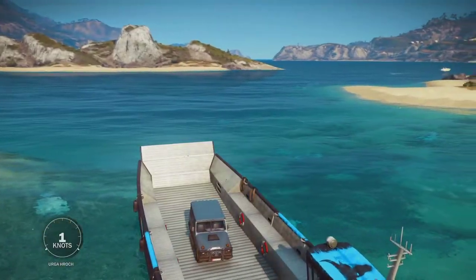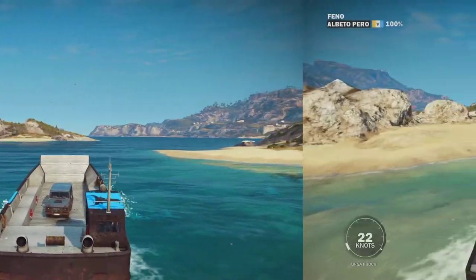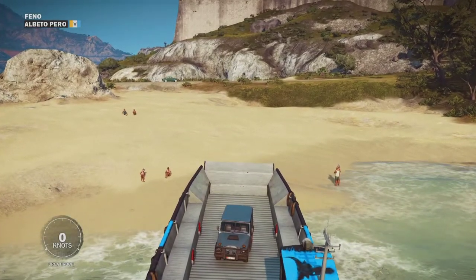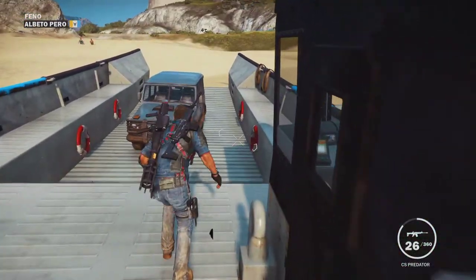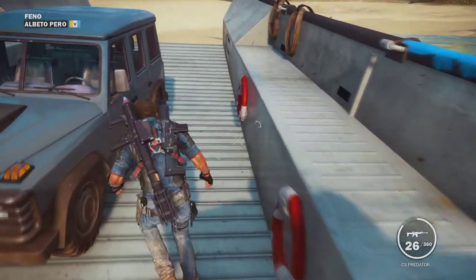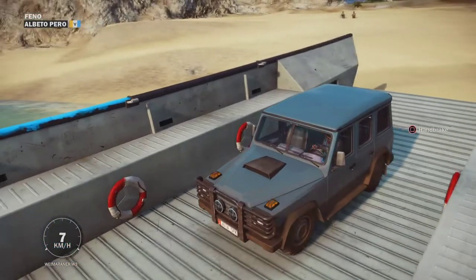This boat isn't very fast, so I recommend you unload it at this spot, because this is kind of the best spot — right here on the beach, on the town that's the closest. Unload it onto the beach, because this is the easiest town to unload it on. The other island, the biggest island, is too far away when you're getting this vehicle.